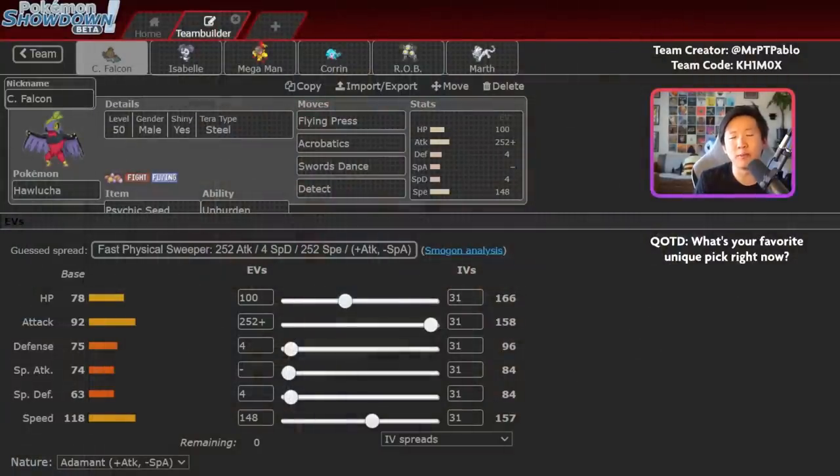A huge thank you to Peter for building and sharing this team, and congratulations to him for finishing top 32 at Portland Regionals. I actually commentated his game on day one and it inspired me — it was so cool to see Hawlucha on stream at Portland. Check out the link in the description below, as well as a Pastebin if you want to try out the team yourselves. Question of the day: with us using Hawlucha, what is your favorite unique pick in the format currently? Let me know in the comments.